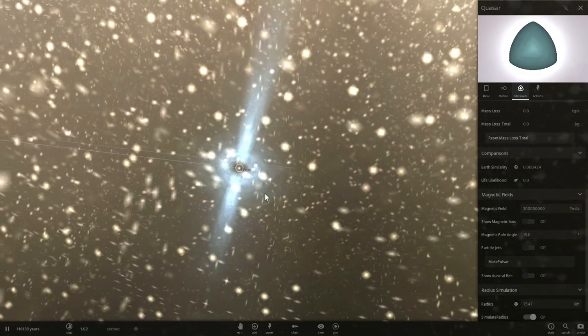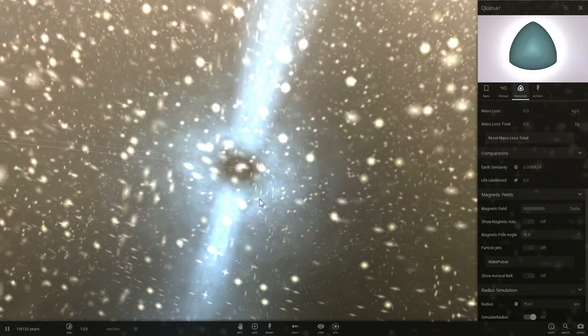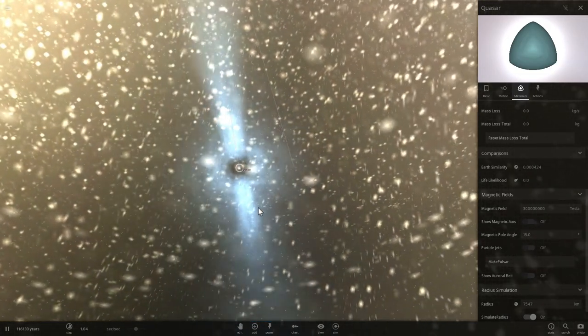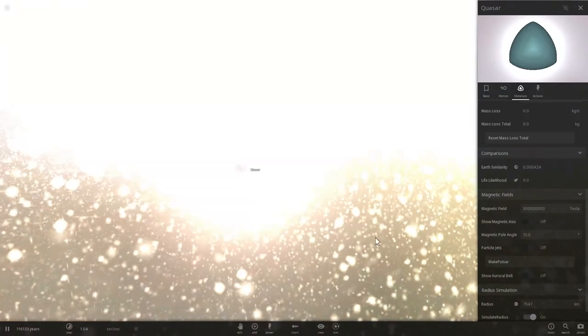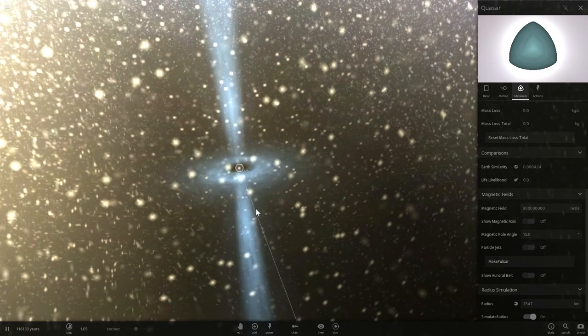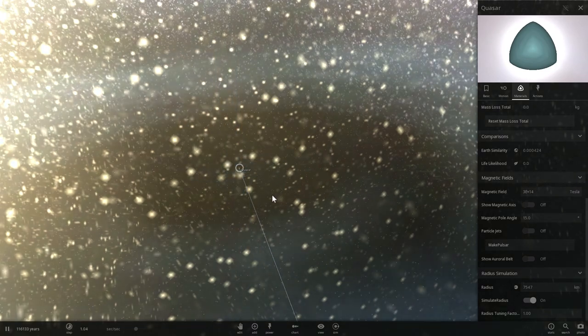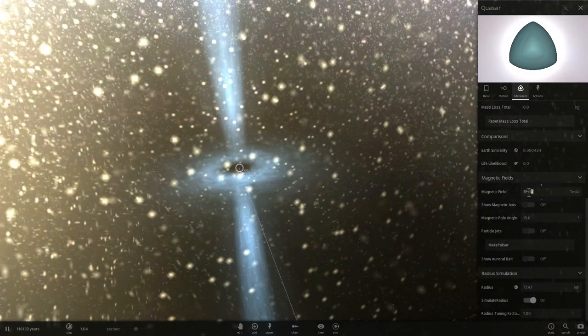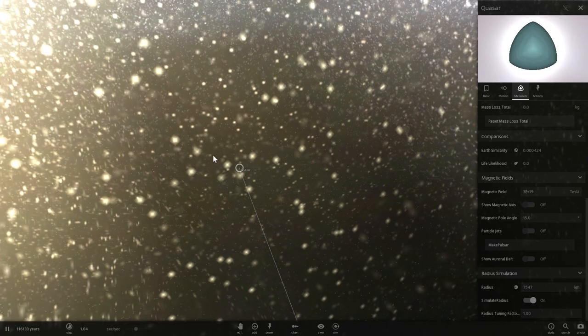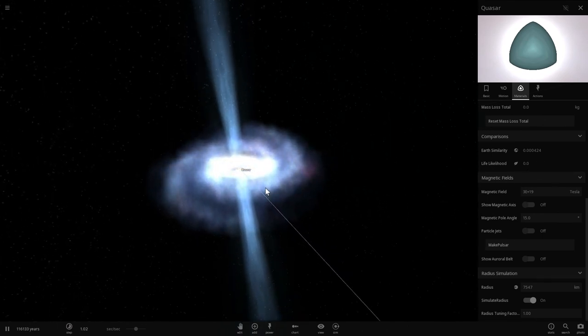And here we go — I just made one and named it 'quasar.' You can obviously name it whatever you want. This is the start of our manually made quasar/blazar. Next, to get the two jets coming out of the black hole — or pretend black hole in this case — going up and down, we're going to go down here and increase the magnetic field by a factor of a million. Let's add six zeros — actually even more, a few more zeros — until this becomes a very prominent looking stream. There we go, a very prominent stream.